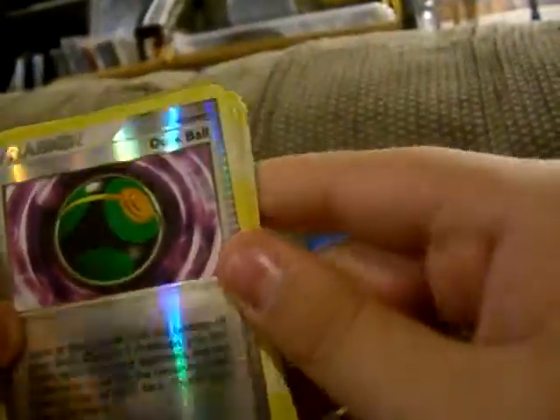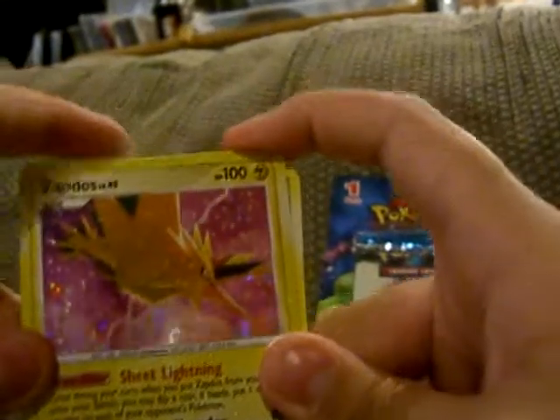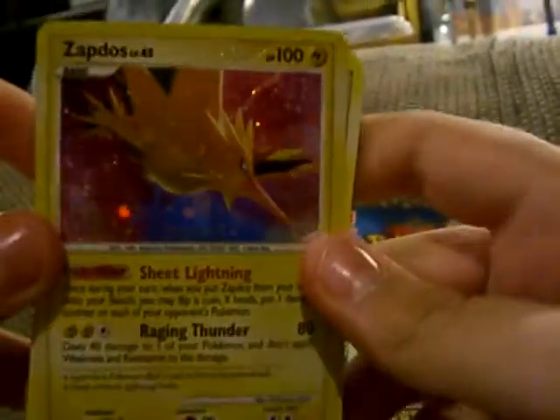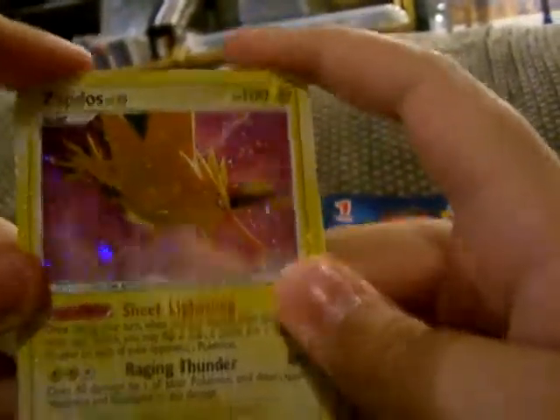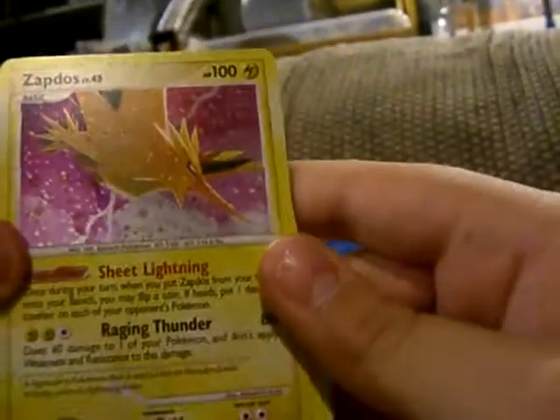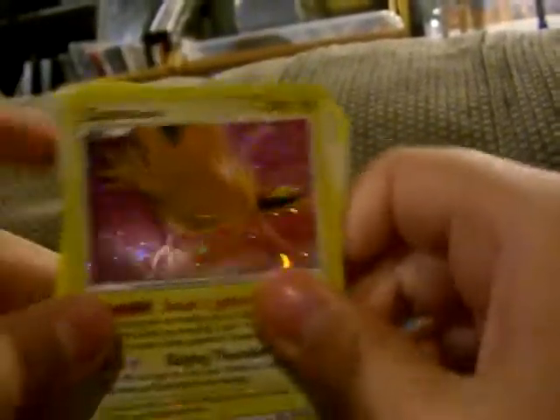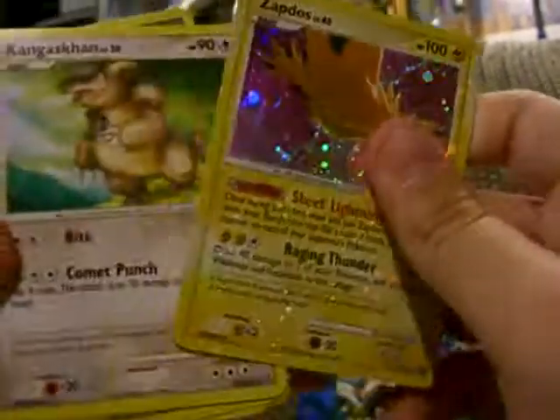A Reverse Holo Dusk Ball. And — wow! Look at this one. A Zapdos is my rare! I think that's like a holo, but wow. First pack — I knew I could see something back there, I just did not know what that was.